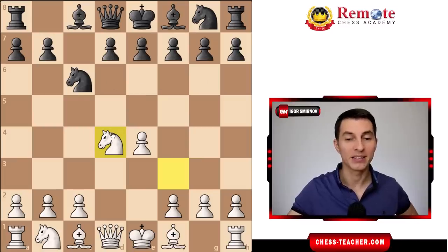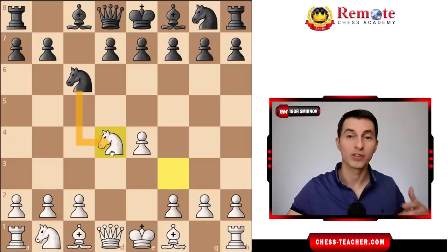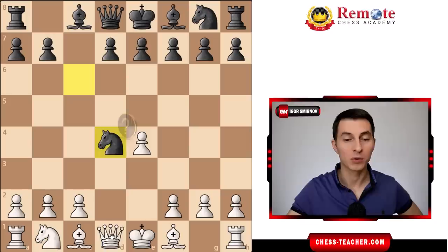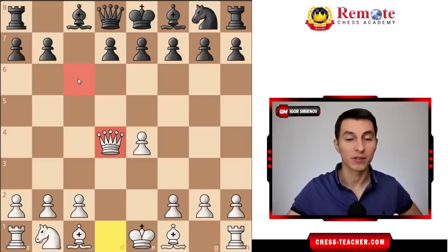It's black playing knight takes d4. It's very common for people when they see such an exchange, such an opportunity for an exchange, they go ahead and take here. But in reality what it does is it simply allows white to completely dominate in the middle of the board, and their queen is now feeling completely safe in the center of the board because black can no longer attack it for lack of this knight on c6.